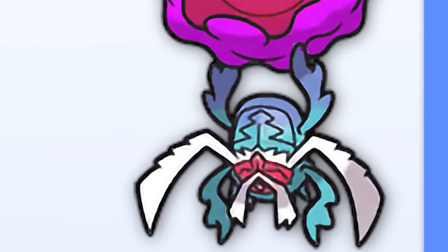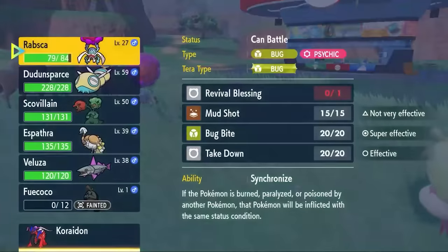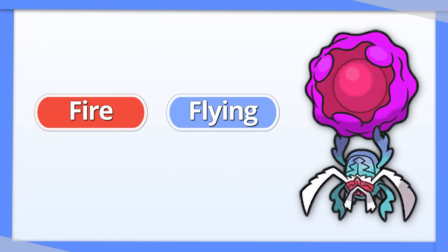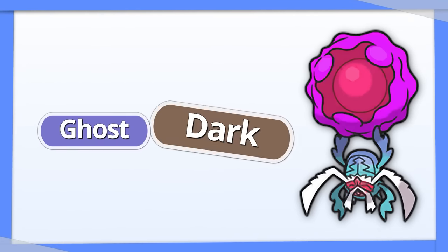Rabsca: I am so Rabsca-pilled. Rabsca is one of two Pokemon in the game to learn Revival Blessing, which is a pretty big deal. For this reason, you want it to stay alive, so a type like Rock that resists Fire, Flying, and Bug is a good choice. Tera Dark is good as well to make you immune to Prankster, as well as giving you resistances to Ghost and Dark.